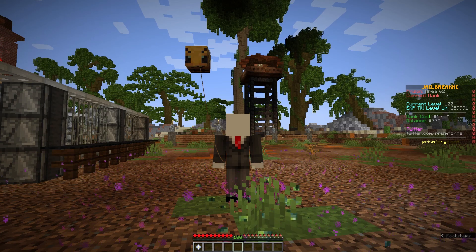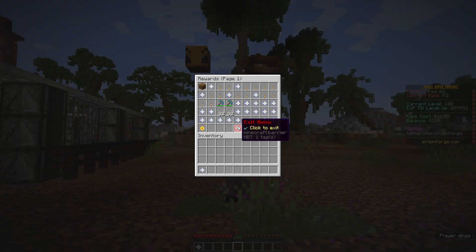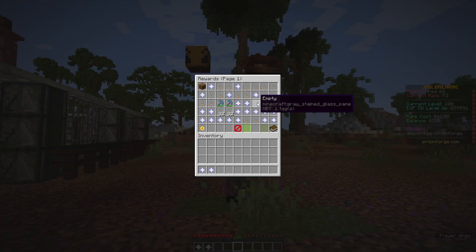We've patched a bug with rewards giving out free infinite glass panes. Previously if you tried to click on a reward and claim it, it would fill the slot as empty, and if you tried to claim that it would give you infinite empty glass panes. We went ahead and patched that.